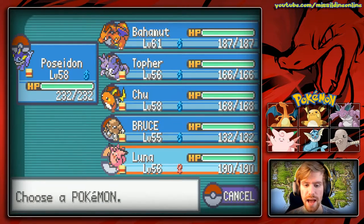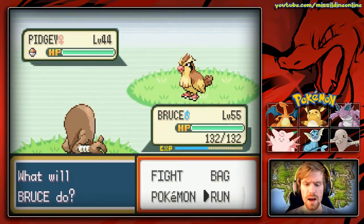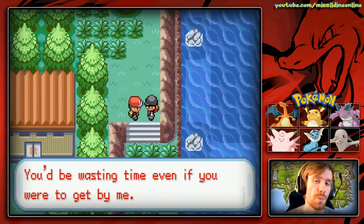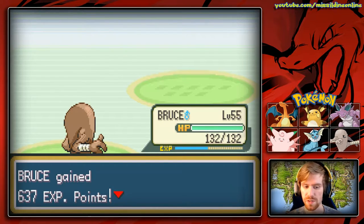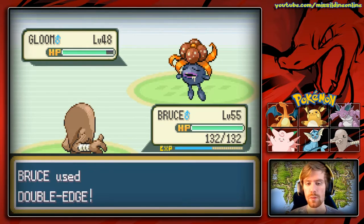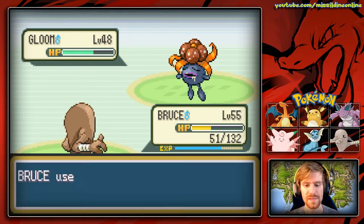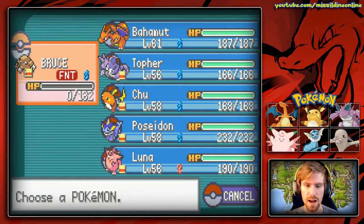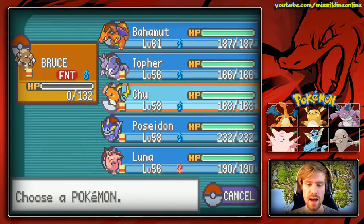We're going to switch to Bruce since he's our lowest level Pokemon and I'd like to see him improve. There's a tree we could cut down, and here's another Team Rocket member. She has three Pokemon including Ekans, which we hit with Brick Break. We use Double Edge to take it out, though the recoil damage is not helpful. I realize I should be using Luna here since we're fighting so many Poison types — it makes sense to have her out. I'll switch Luna in; there will be other opportunities to use Hitmonlee.